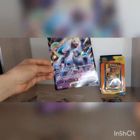We got two Battle Styles, one Dark Sub Blaze, and if I'm not wrong one Crimson Invasion. There we have our oversized Galarian Rapidash V promo. We got one — two Battle Styles, one Dark Sub Blaze, and one Crimson Invasion. We will start with Dark Crimson Invasion and open Battle Styles last.